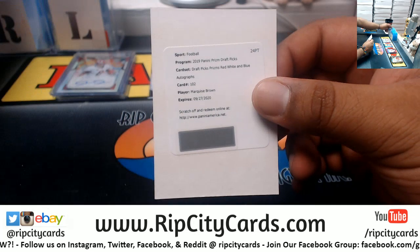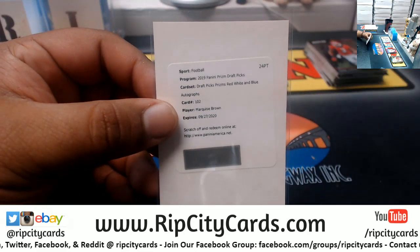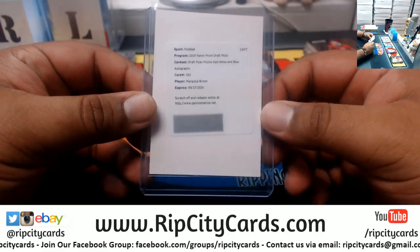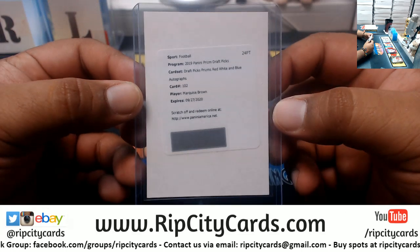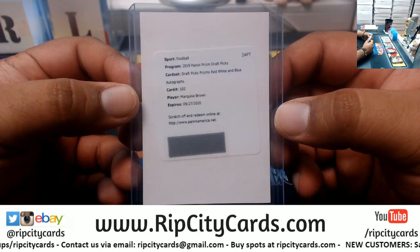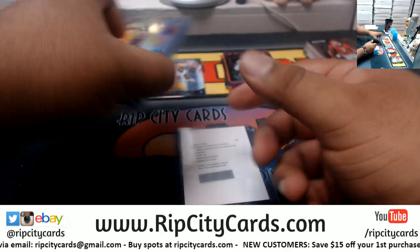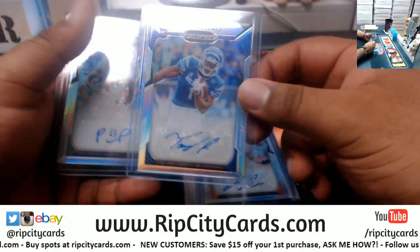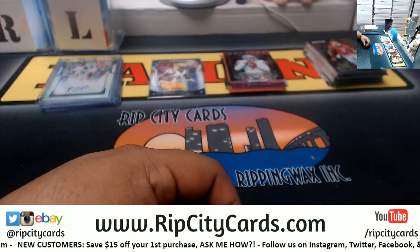There you go my dude, hope you like it — could be a big-time hit, who knows. Let's recap: I top-load my redemptions, I'm weird that way. We got Marquise Brown redemption red white and blue, I think it's numbered to 99. We have Josh Jacobs, Ed Oliver, Tony Pollard, and Preston Williams — those are your hits. Hope you like it, my dude.